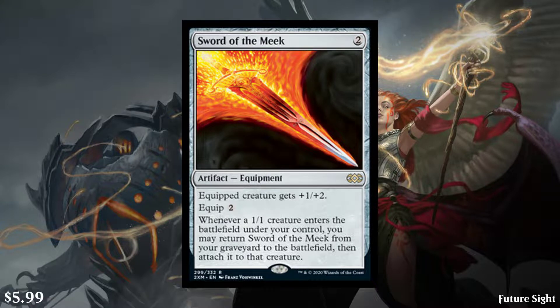Next we have Sword of the Meek, so this goes infinite with Thopter Foundry. It's a two-cost artifact equipment. The equipped creature gets plus one, plus two, and equip two. But it also says whenever a 1/1 enters the battlefield under your control, you may return Sword of the Meek from your graveyard to the battlefield and attach it to that creature. So the idea is you sac the Sword for one mana to create a 1/1. Since the Sword's in the graveyard, when the 1/1 hits the battlefield it comes back. And so while it's not an infinite combo because you need mana, if you get something like an Ashnod's Altar out that sacs your Thopter for two mana, now you do have infinite Thopters. Generally what this is, is just pay one mana, make a 1/1 flyer. And one of them's a rare, one of them's an uncommon, and you can pick two cards in your first pick in draft. So if you see those in a pack, you just pick them and you got yourself a nice little combo.